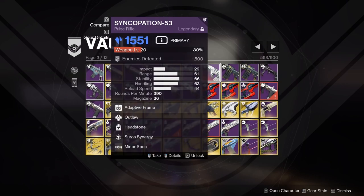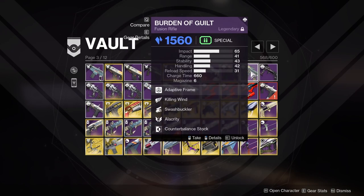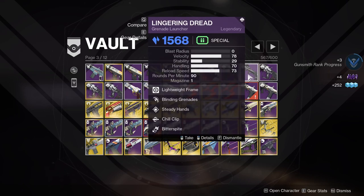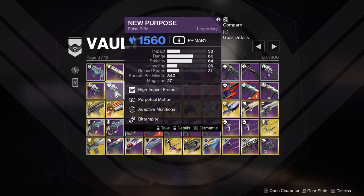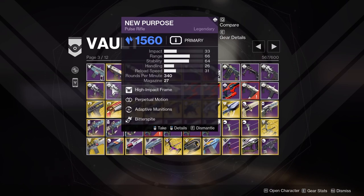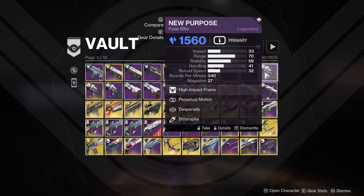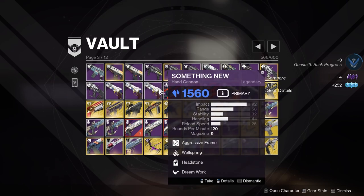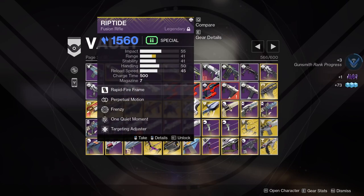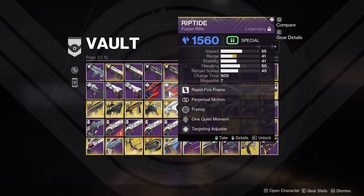Subsistence Headstone on Crate — not the greatest but alright. Random crafted ones where I'm not sure why they were crafted. Killing Wind Chill Clip, Killing Wind Swashbuckler — no. Steady Hands Chill Clip — my only one so I'll keep the Chill Clip. Perpetual Desperado, around Desperado, Perpetual Adaptive — the only thing that can roll Adaptive in this slot so I'm keeping that. Perpetual vs Well-Rounded — if you can't craft enhanced Perpetual I don't think it's as good. Stats for All Harmony, Wellspring Demo, Wellspring Headstone — just seasonal weapons, harmony on a hand cannon I won't get use out of.